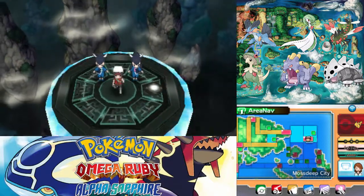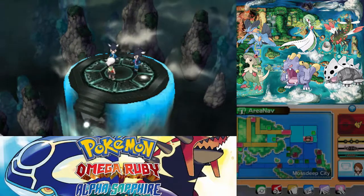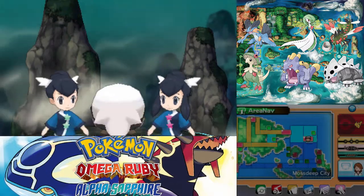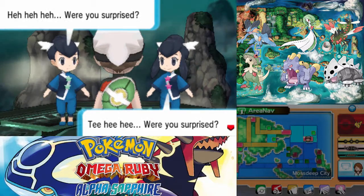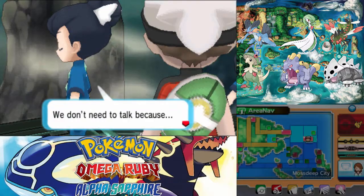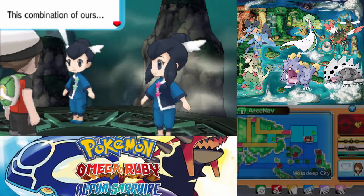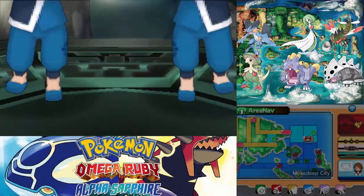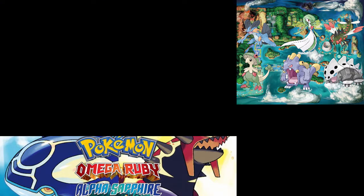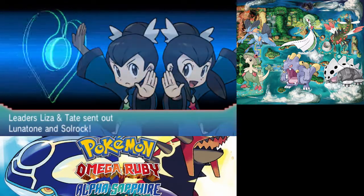Triple battle! Okay, so it defaults to the left one. I believe Tate is the left one but I don't know for sure. Tee-hee-hee — were you surprised that there are two gym leaders who are twins? We don't need to talk because we can each tell what the other is thinking — all in our minds. It's a combination of ours — can you beat it? Probably. Fusion! That's totally what they were going for there. Liza and Tate — Lunatone and Solrock.